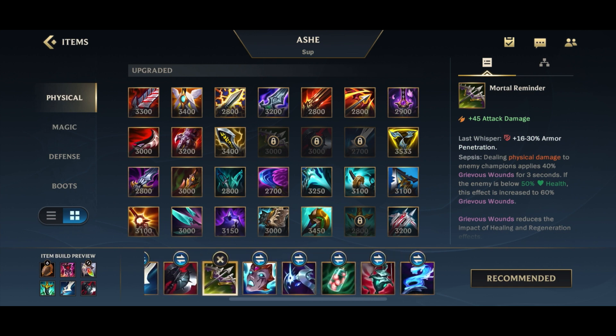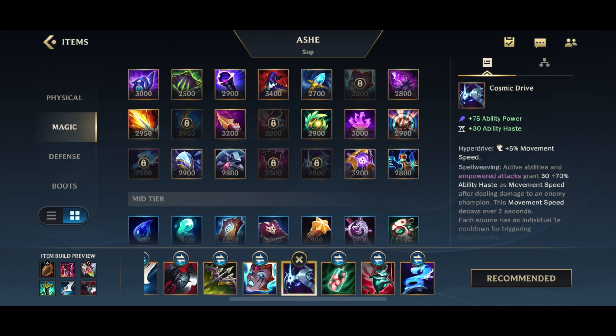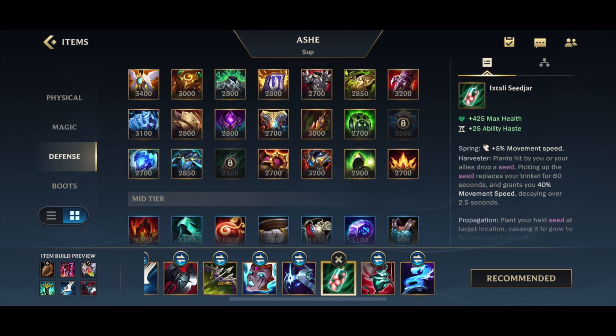Here are some alternative items that could be useful, although I don't really see this being necessary anymore since the default build is best. You have Cosmic Drive for movement speed and ability haste, Liandry's Torment for the burn — you can proc it using your Font of Life, which we'll get into in a moment — and Shurelya's Battlesong is just a generally useful item in terms of stats for its cost.